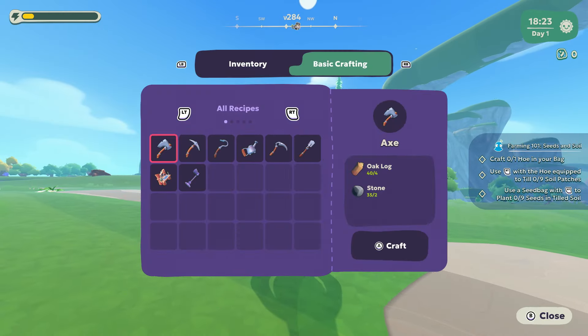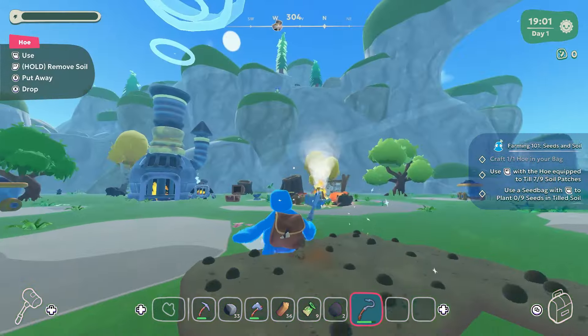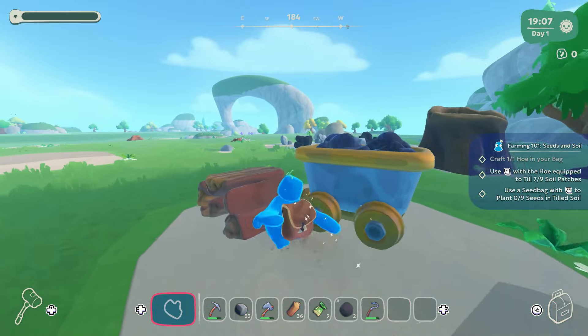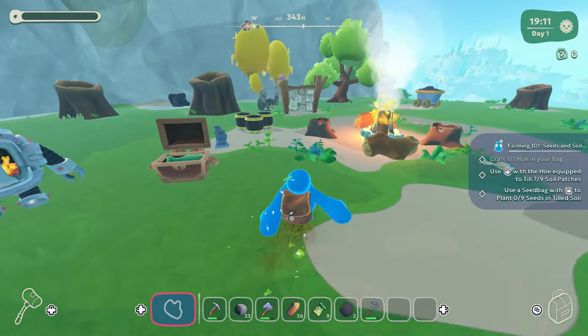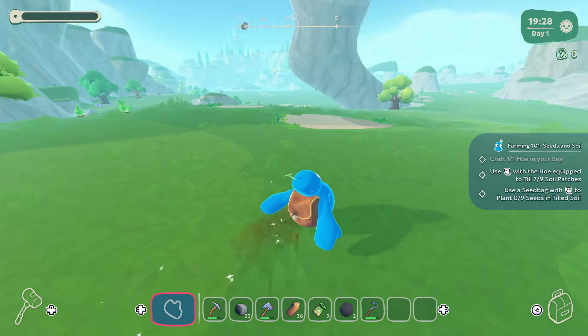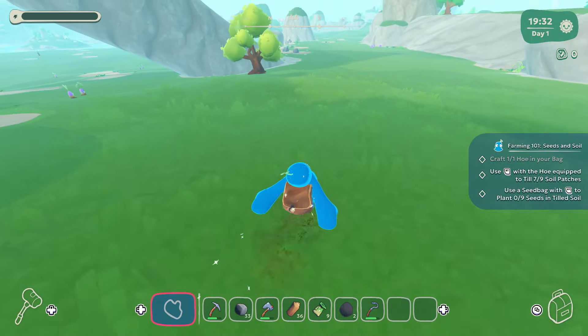Craft a hoe. I've got to do nine soil patches for the energy. How do you get more energy? There's got to be a better way to get energy. Because I feel like I'm obviously really tired, and surely I haven't got to eat 200 berries. Maybe I have got to eat 200 berries. Looks like a big world as well, some crazy topography and resources to go and gather.